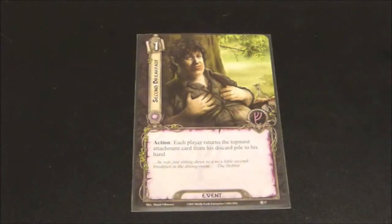The second leadership card we see is an event. It has a cost of 1. It's called Second Breakfast. We see a hobbit here — it looks like he's mowing down on something. Having just looked at two attachments, and particularly something like Burning Brand, Second Breakfast allows each player to return an attachment to their hand from their discard pile.